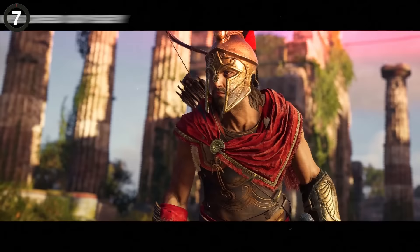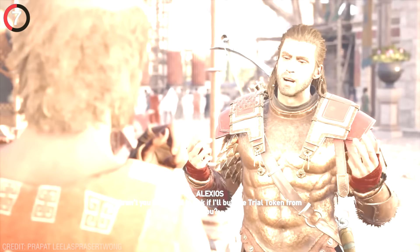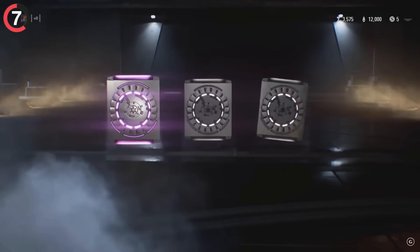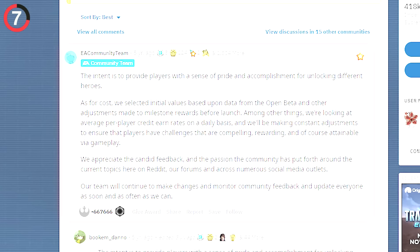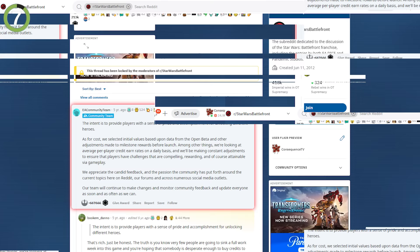One of the best Easter eggs can be found in Assassin's Creed Odyssey, where the developers roasted EA in the funniest way. If you talk to an NPC called the Pre-Trial Master, he'll ask you to find his sons in exchange for a trial token. Your character then wonders if they can just buy the token instead, to which the guy replies, 'You want to pay to win? Where's your sense of pride and accomplishment?' This is a direct jab at EA, who made Battlefront 2 pay-to-win. In their apology post, they said the intent was to provide players with a sense of pride and accomplishment for unlocking different heroes — which became the most downvoted comment in Reddit history.